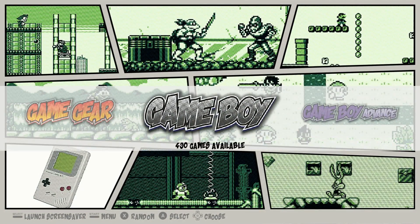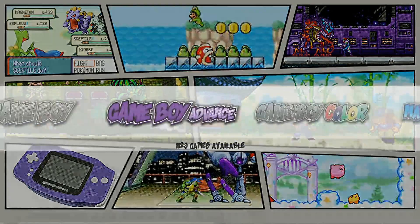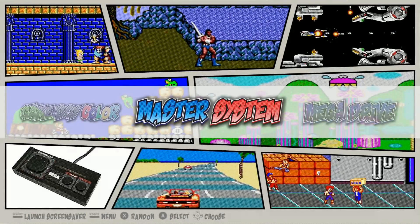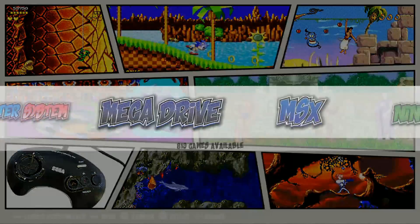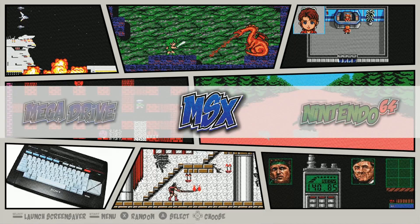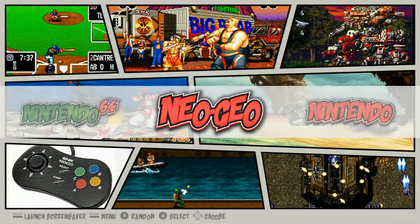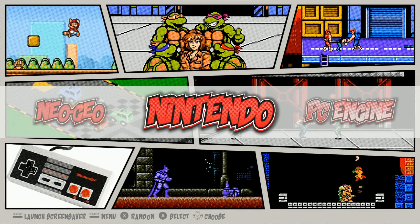We've got some portables here: Game Boy Gear 249, Game Boy 490, Game Boy Advance 1129 — that's all of them — Game Boy Color 528, Sega Master System 267, Sega Mega Drive 819, MSX 649, Nintendo 64 303, Neo Geo 138.